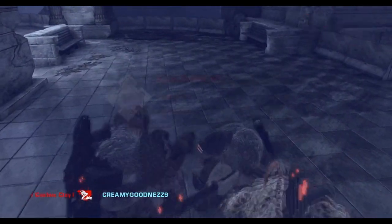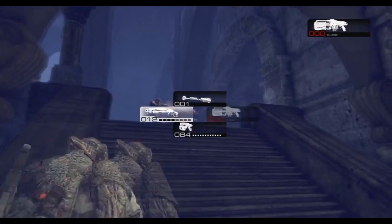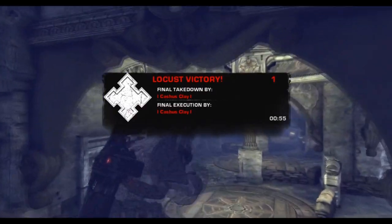Second mistake: don't fire the boom shot upwards. You'll notice he misses and hits the stairs. The boom shot is a weapon designed to be fired into a group of people on the floor for splash damage, or against a back wall so the splash damage will kill them. He misses and luckily the locust beats him down, but his team could have died there simply because he didn't roll up. Nothing too major, just a little tip.